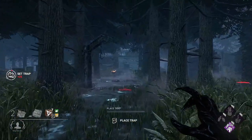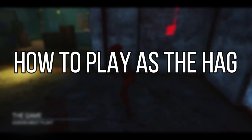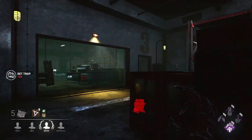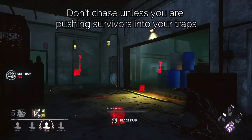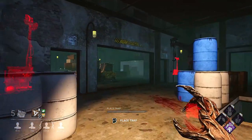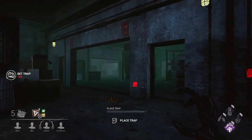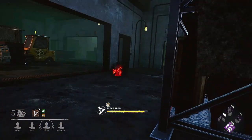Now let's look at how to play as the Hag. My first tip is: never chase. A Hag is at 110% speed, so chasing is not going to be a strong point. If you go on long chases without pushing survivors into a trapped area, that is a surefire way to displease the entity. Instead, you need to rely on your trap placements.